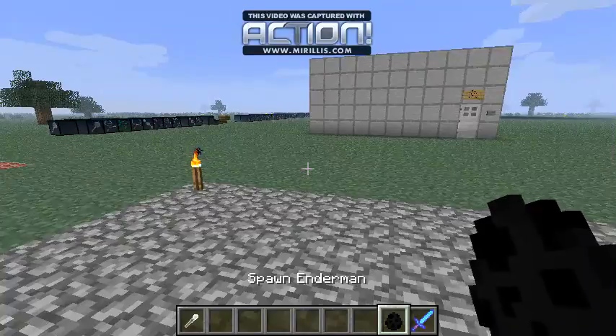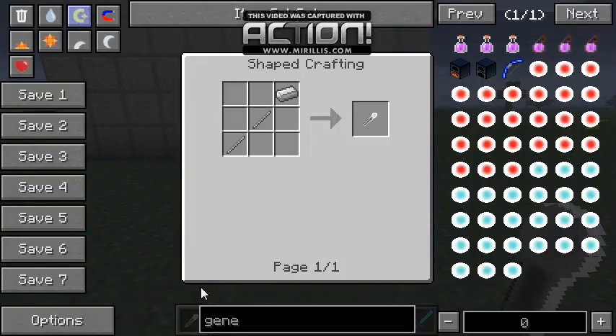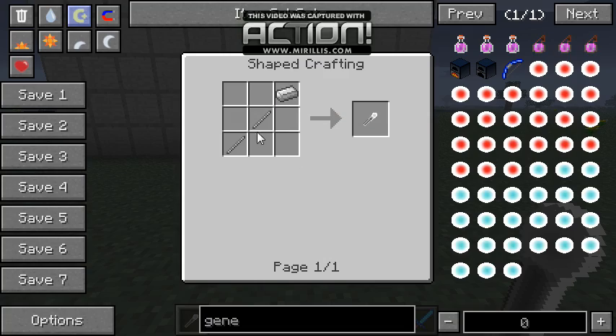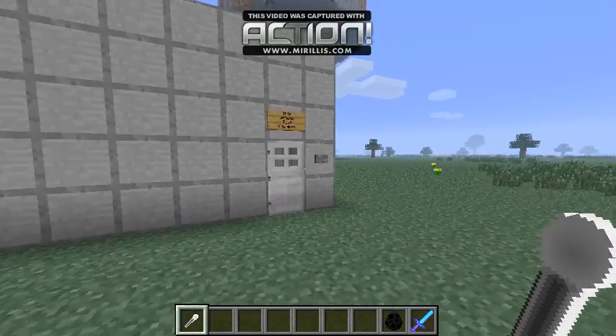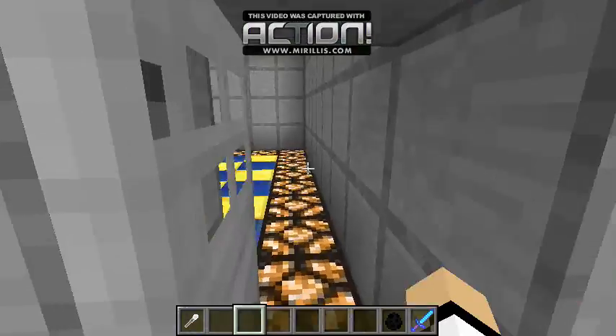I'm going to show you the Enderman. You'll need a scraper, which is made of stone sticks and cobblestone, and it gives you two. Here is our mob genetic test chamber.